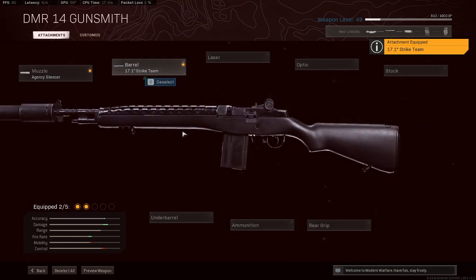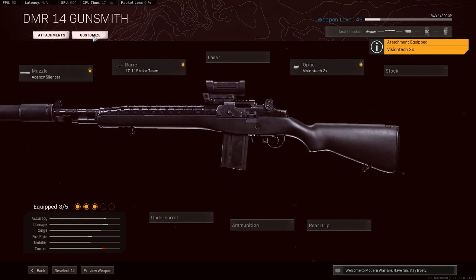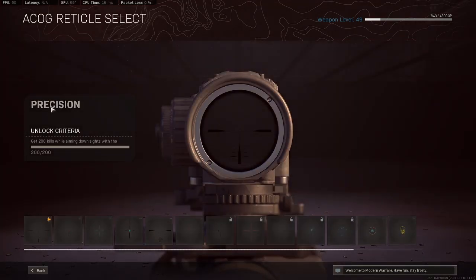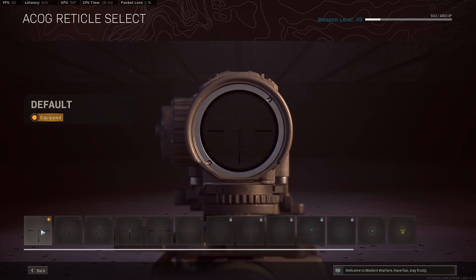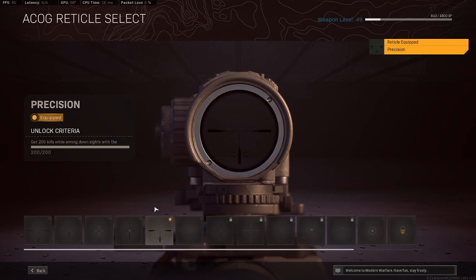At super long range you might get beaten, but medium to kind of long range you will win all the gunfights. For the optic — I don't know how these work on Cold War guns, but this 2x feels like a 7x or something. Go with the VisionTech 2x, and put on the Precision reticle — this is the cleanest by far. If you unlock the Recon reticle you can use that, but if you unlock the Precision then that's the one you want to go with.